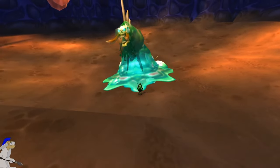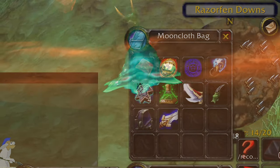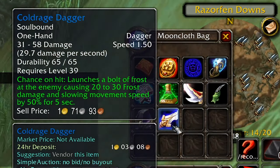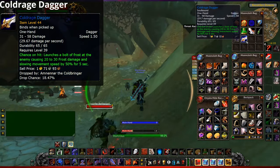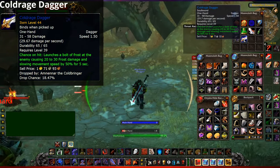It just so happens that in Razor Fen Downs you can get a really nice dagger which does frost damage. This is actually the dagger which has already dropped. As you guys can see, there's a chance on here that it launches some frost damage.